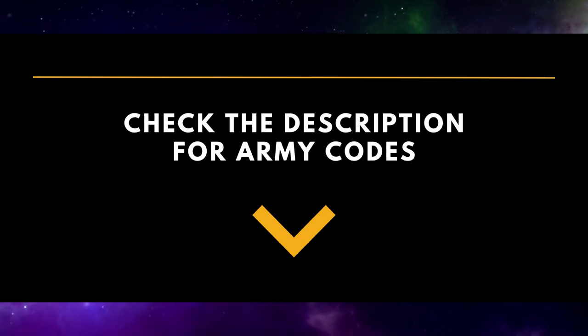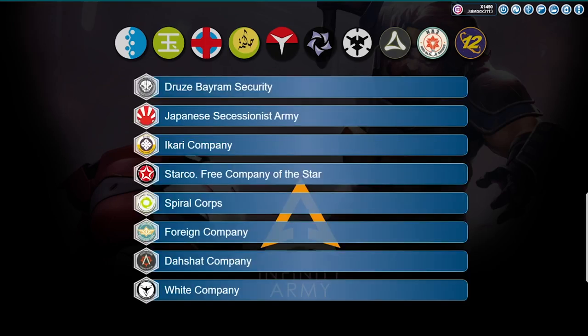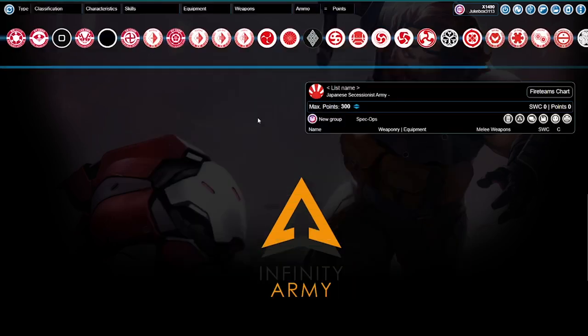So without further ado, let's get started. Here in Army 7, JSA is under the NA2 Armies — Non-Aligned Armies — and right there, second one, Japanese Successionist Army.